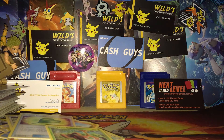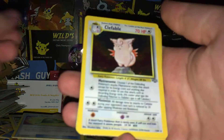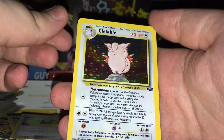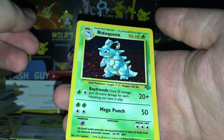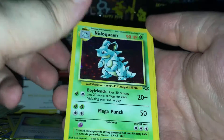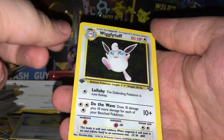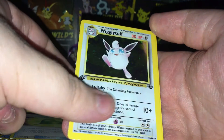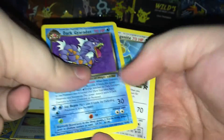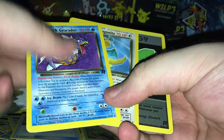Vintage card time! Woot woot! We've got a really nice Clefable to help finish off Jungle. We've got a Nidoqueen, which is pretty okay — it's got some wear on the bottom. And we have a first edition Wigglytuff. I'm not one for first editions, but we got this one anyway. And then I got some regular rares to finish off some Rocket non-holo slots.